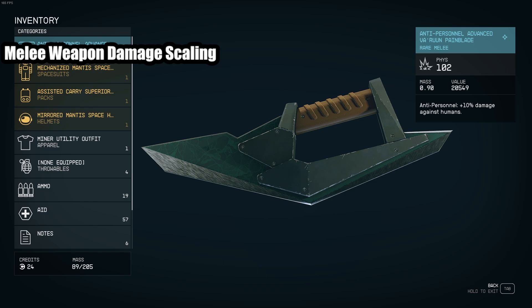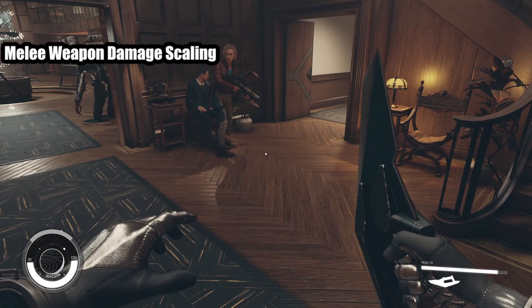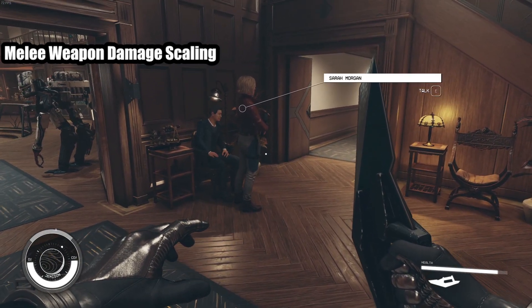You can find these in level 75 zones. I have an advanced one — this is a tier 4 Varun Pain Blade. I also have the mod Anti-Personnel, which is plus 10% damage against humans. This is pretty good and also very hard to find. I haven't found anything stronger than this for melee weapons. I wanted to test a weapon without a bunch of crazy mods that light people on fire, because we're looking for pure damage numbers.